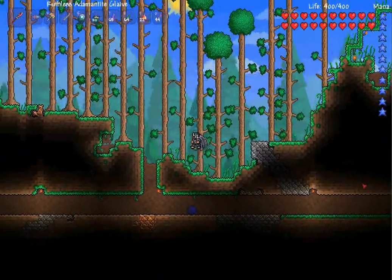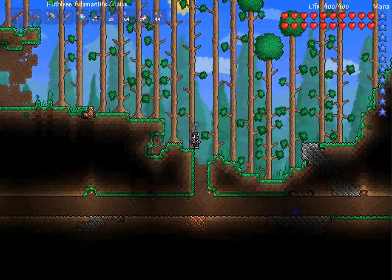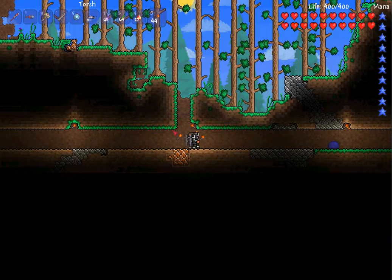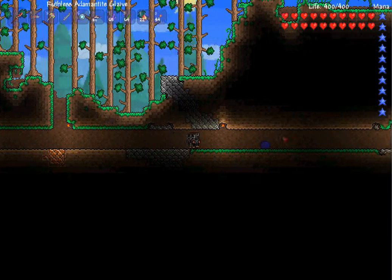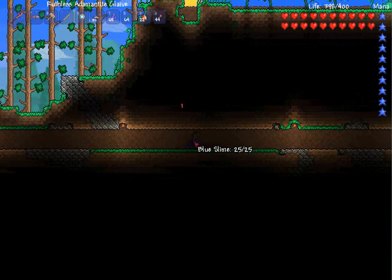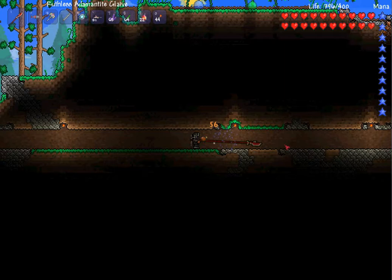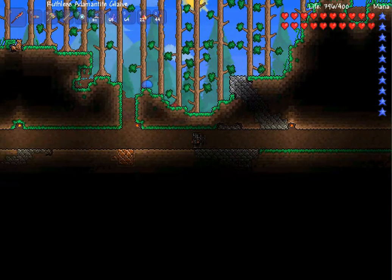Actually, the Cross Necklace — I wasn't planning on doing this, but it's actually a pretty cool item. I actually recommend using this for bosses, because it lengthens your small amount of invincibility. You know, when you're sparkling after taking damage, you can't take any more damage — it actually increases that window. I don't know exactly by how much.